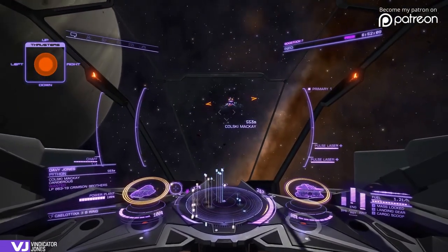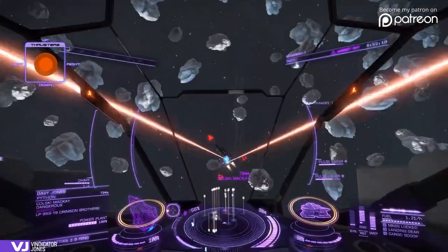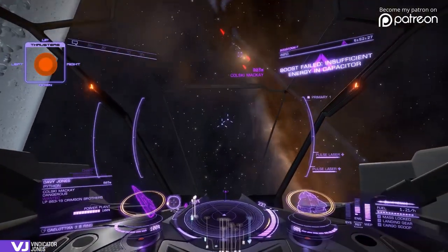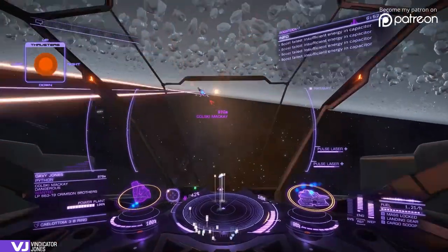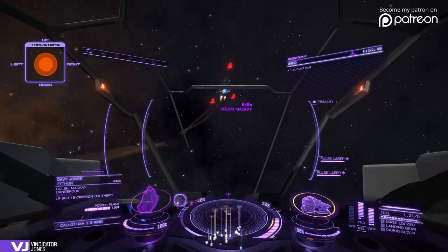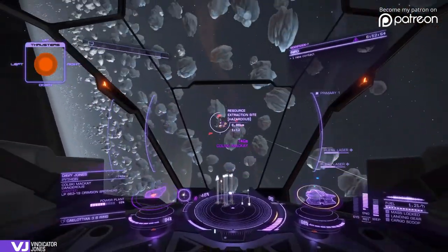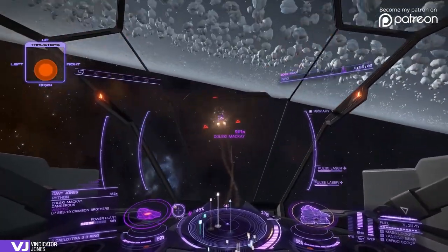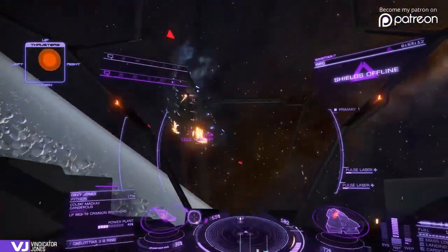Moving in on this Python here — it's a Dangerous level. I've been having a hard time trying to find Dangerous and Deadly level Pythons, so thankfully I found this guy. I initiated combat a little too far away; I should have got a lot closer. I'm going to have to resort to boosting to get close again. I think this is not going to work for me. Just a quick note: I'm not going to use pips into shields, so we can get a good idea of how the shields react to different builds while using the same settings. Probably gonna be a big mistake, but let's see how we go — my shields are almost gone already.